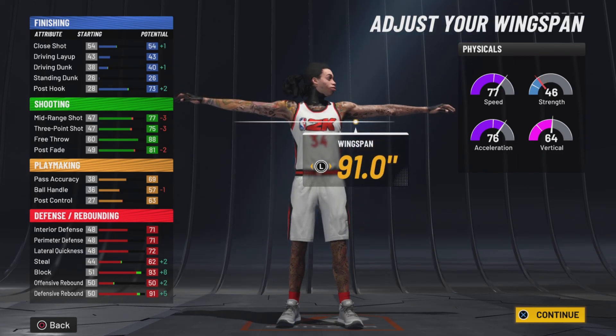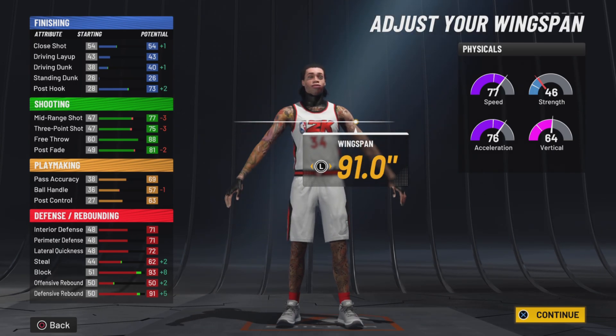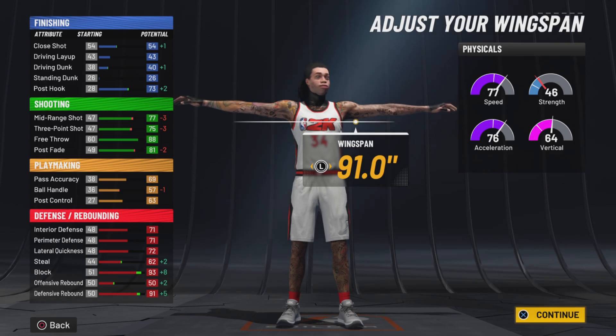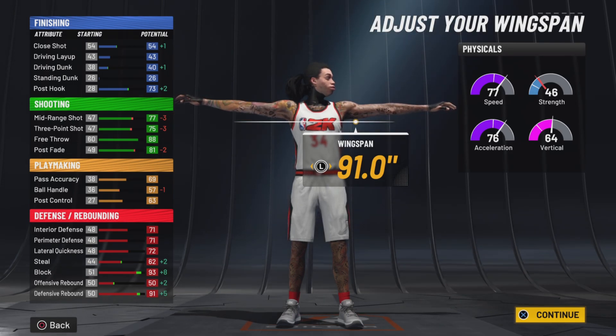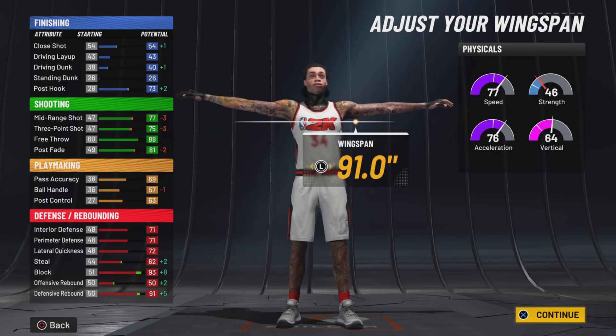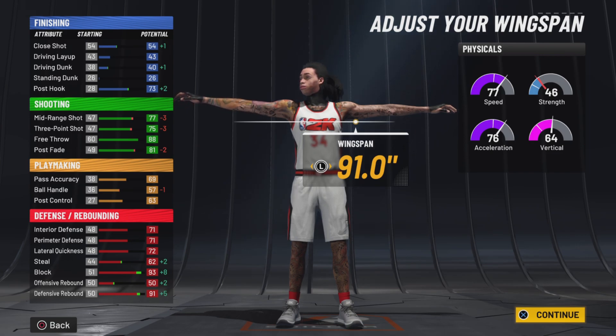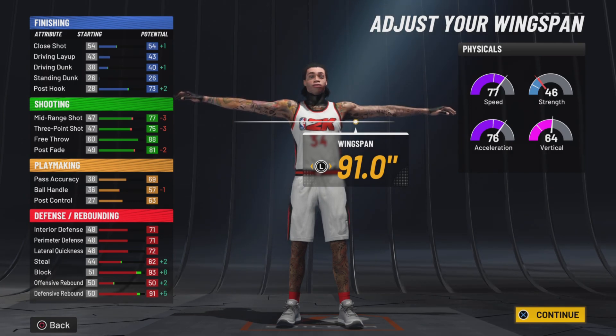Now max out your wingspan. You're going to get an 84 acceleration and an 85 speed, then your vertical is going to be a 72, which is pretty good. This is a pure speed pie chart, keep that in mind — so obviously your vertical is going to be higher if you go speed and vert, and your speed will be a little lower by like 3 points. You do get nearly an 83 for shooting, which is obviously good enough to shoot plus your Hall of Fame shooting badges. Your ball handle is going to be a 60, so you could mess around at 99 or 98 because I think it's like a 60 and up and you don't fumble the ball. And then for your defense, you get decent defense — 72 lateral quickness, 71 perimeter defense, all that goes up plus four. Then you have a 90, 97 block, that's crazy, and then a 95 defensive rebound.